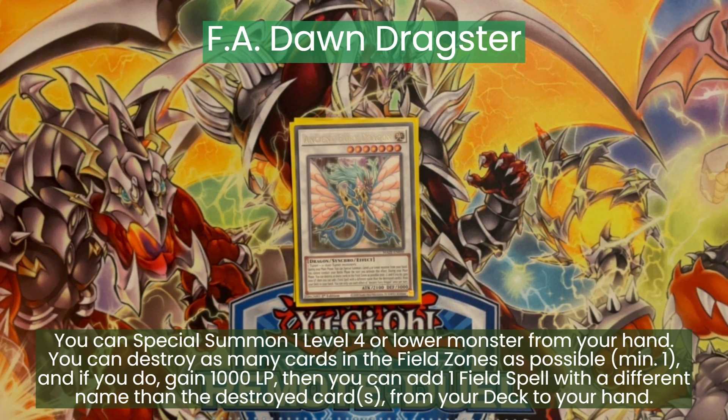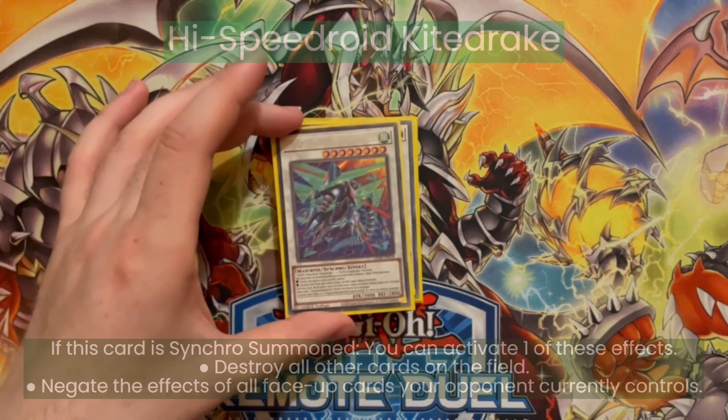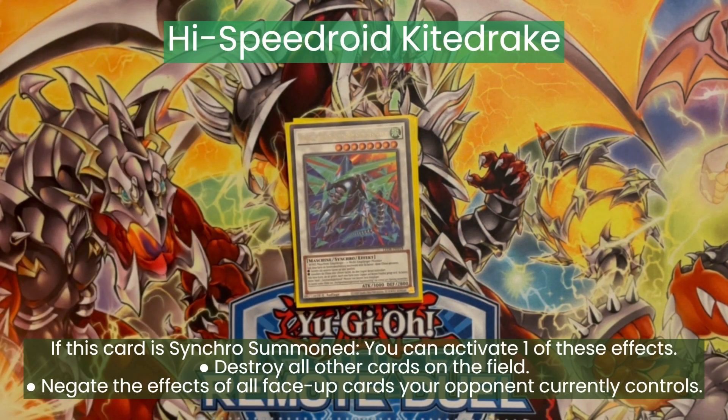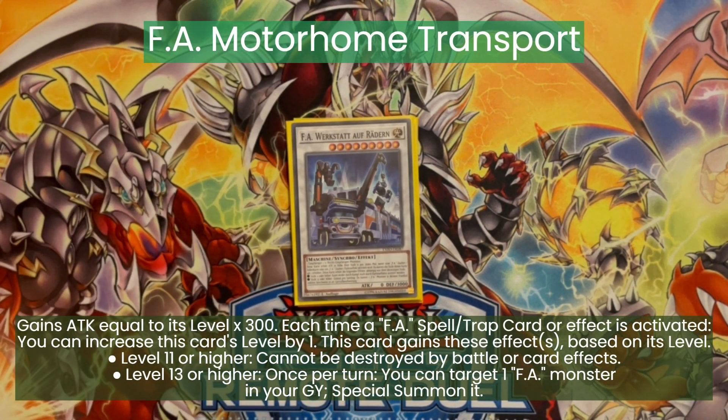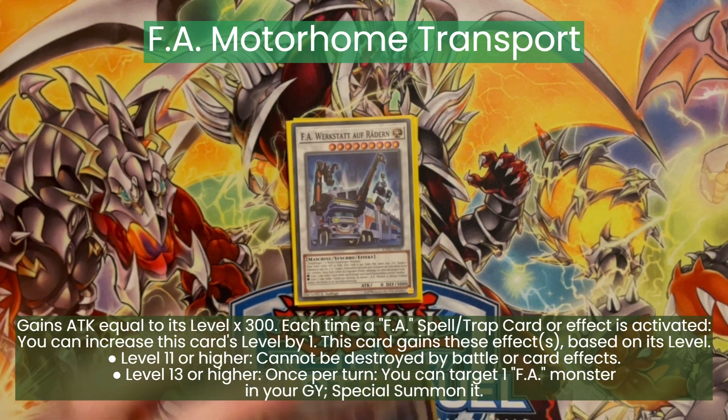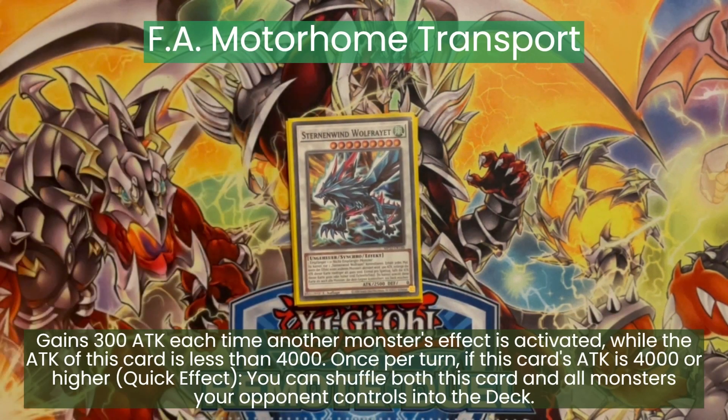Then the level 8 Speedroid synchro monster — this needs a wind machine tuner, but Auto Navigator is a wind machine and a tuner, so we can still summon this. And it's a board wipe if we summon it. One of the FA synchro monsters is pretty nice because it can become indestructible by battle or card effects, and it can special summon FA monsters back from your graveyard if its level is high enough.